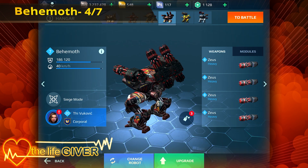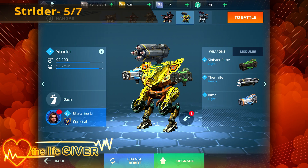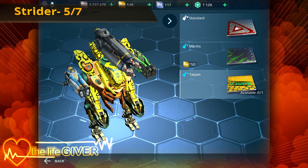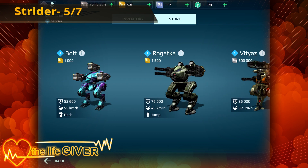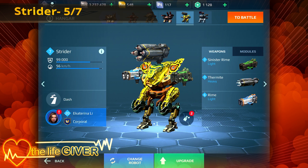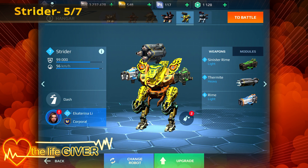The Strider is a really fun robot that I first encountered in the Gold League. I saw this weird robot just dashing around and at the time I'd just started playing War Robots. The only dash robot I knew was the Bolt, and I was confused how this robot could dash multiple times when the Bolt can only dash once - that's when I learned the Strider was a completely different robot. At that point I wanted it and actually bought it; it was on special offer for five pounds.